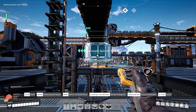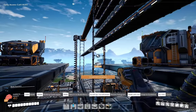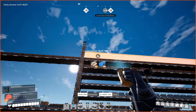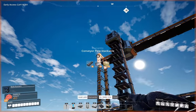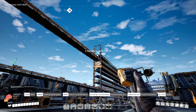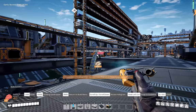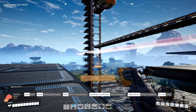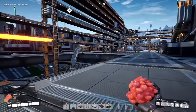Let's do a splitter right there, and then a conveyor belt pushing those along the bus line. Okay, this is rubber, and that one up there is plastic — let's get that stretched across. Plastic can come over, and then computers. Let's beef them up a little bit. We don't need the throughput. Okay, so there's computers and there's plastic. Now we need AI limiters.